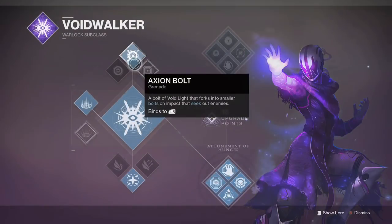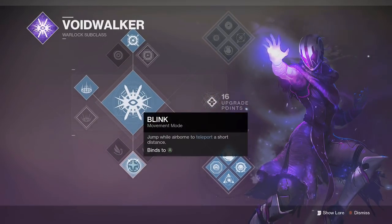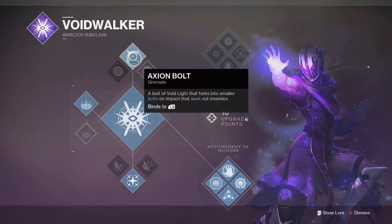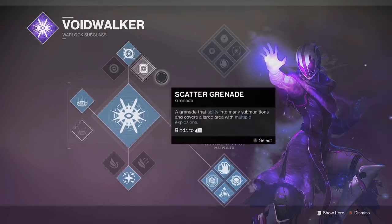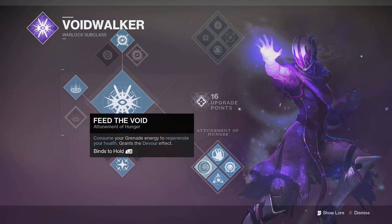For the class itself — obviously we're talking Voidwalker. Healing Rift is a must because it's the only thing that really helps you in PvP. Blink is a very good evasive jump — it's more of a teleport — and it's definitely what you want. For grenades, whatever you're comfortable with, and use the bottom class path.